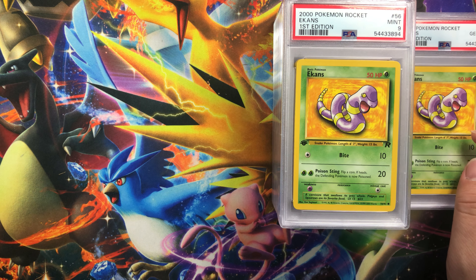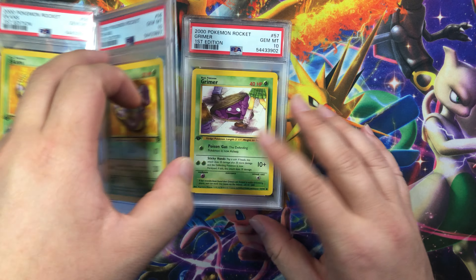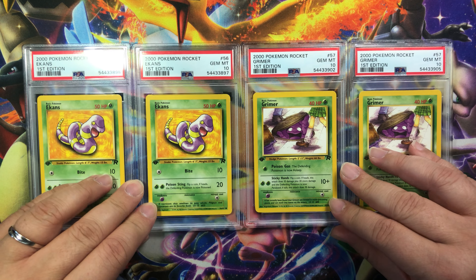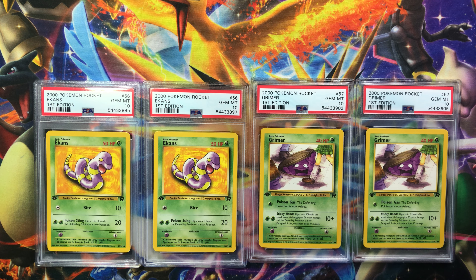Okay, so this entire order is just Ekans and Grimers — not bad. Getting closer to completing my gem mint first edition Team Rocket set. Most of these cards will be on sale; I'm just going to keep one of each of the gem mint 10s. If you guys are interested in picking any up, they'll be listed in my eBay store, or you can purchase them directly from me to save on fees — just message me in the comments below, send me an email, or message me through Instagram. If you guys do enjoy watching these kinds of videos, go ahead and hit the like and subscribe buttons. Thanks for stopping by, I'll see you guys in the next one — bye!